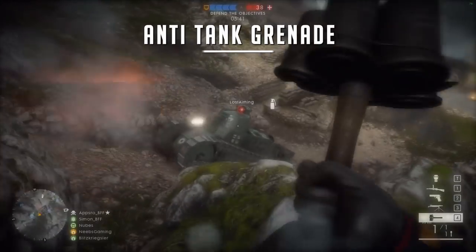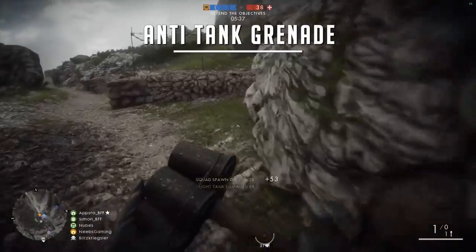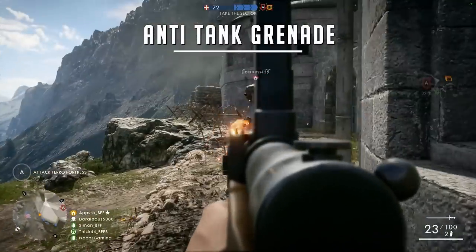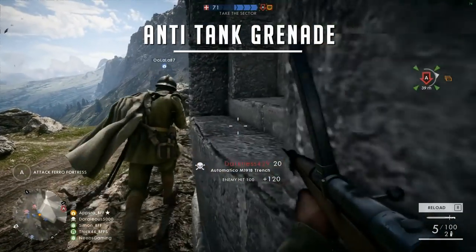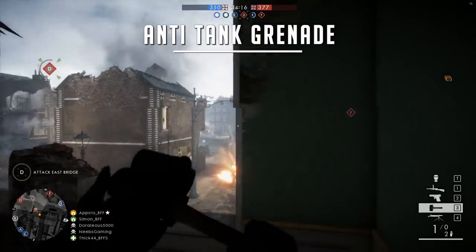Next we have the anti-tank grenade, which does what? It takes out tanks, just like it says. It's an anti-tank grenade — what did you think it was going to do? It takes out tanks. Pull it out, shake it, and throw it. Yep, it looks like a maraca.